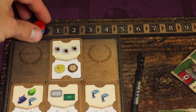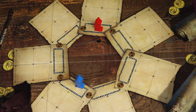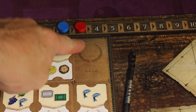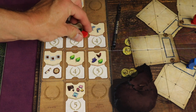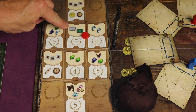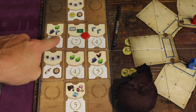Going up that track gives you points at the end of the game, but it's also very important for turn order in the scoring phase. Once there are no more legal moves and all the tiles are gone, you start the scoring phase. In turn order from highest to lowest, you select which two cards you're going to score. For example, placing a disc here means you need to turn in two fish and have at least one silver building and one green building completed.